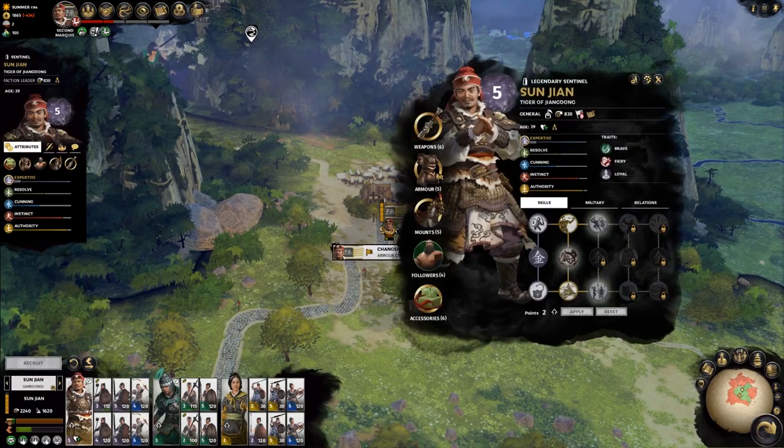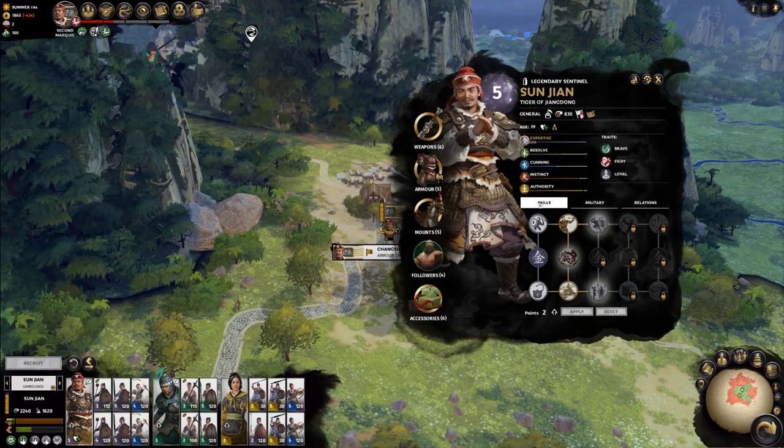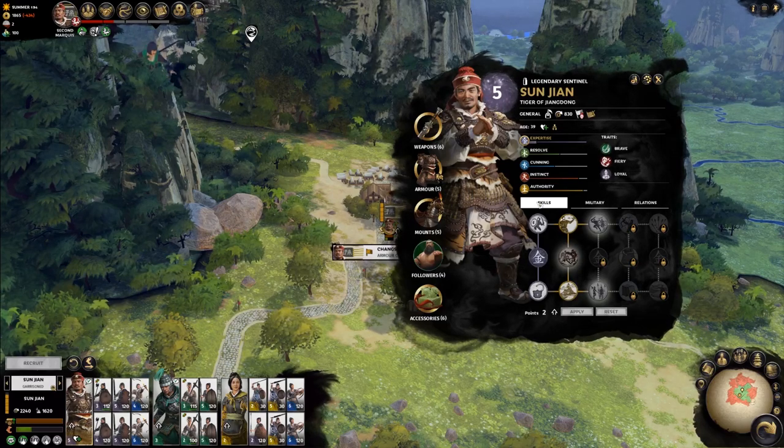Right-clicking the character you want to level will bring up the character panel. Make sure the skills tab is selected, and from here you can see all the available skills this character has at their disposal.